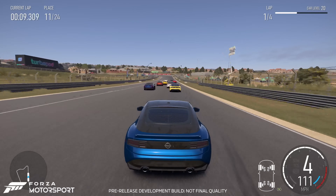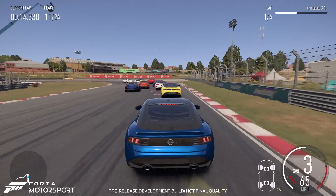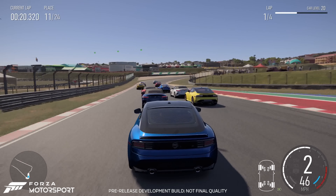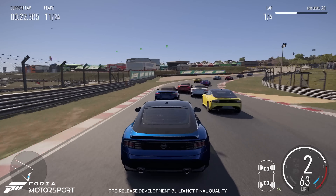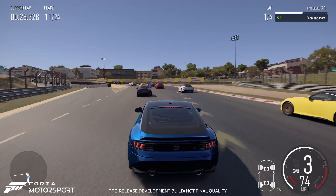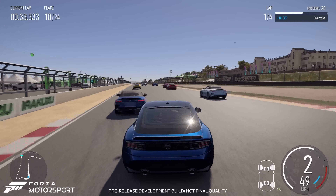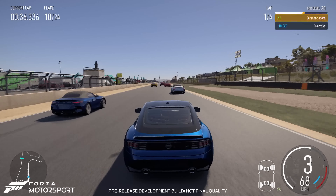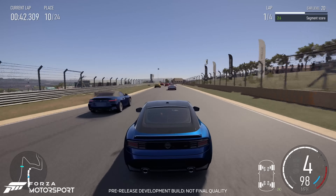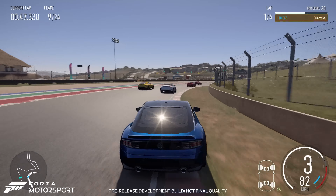Forza Motorsport features a variety of tyre compounds to support great racing across several decades of production cars and race cars. Production cars can use street, performance, race or drag tyres, along with a wet tyre. The race tyre is broken down into three separate compounds — soft, medium and hard — each with different grip and wear characteristics. The soft compound has the most grip but wears out the fastest, making it ideal for qualifying. The hard compound has the least grip but lasts the longest, making it ideal for longer stints without pitting. There is also a vintage tyre used for classic cars that is not selectable for other cars.